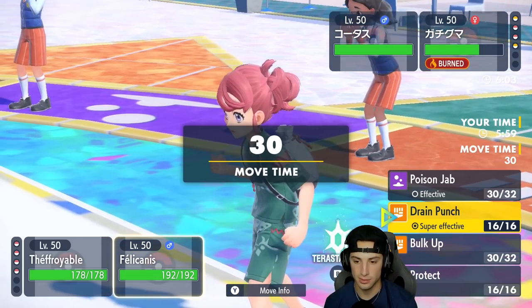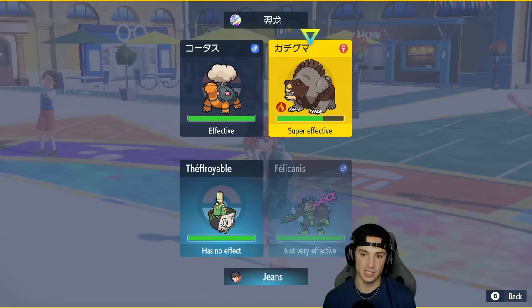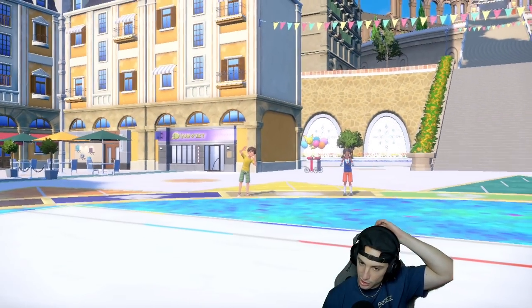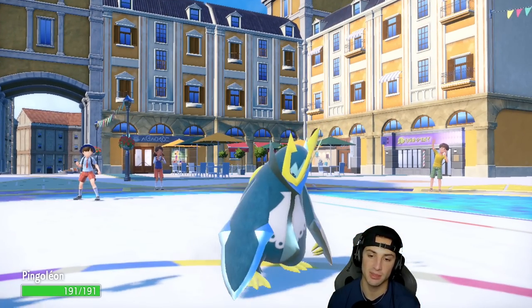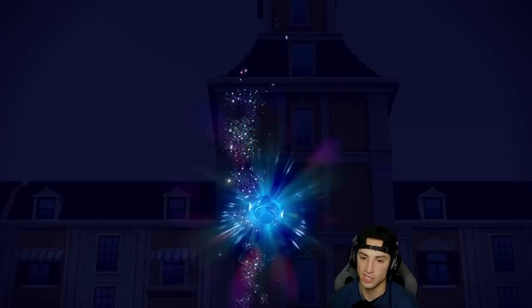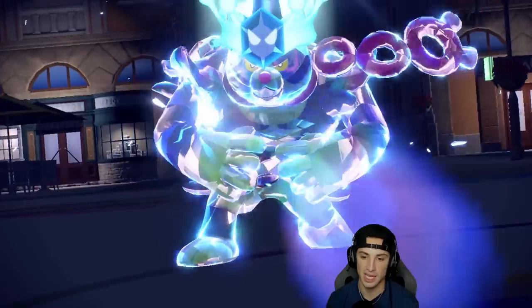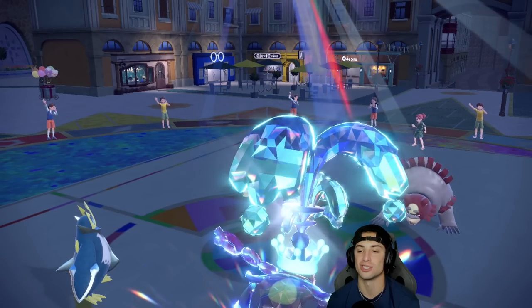I Terastallize Okidogi and rip a Drain Punch into the Ursaluna slot. Actually, I want to go after Torkoal because Eruption is just so powerful. Taking out Ursaluna is a great call if it doesn't Protect — I don't think it will since its Guts is already activated. Torkoal might Protect though. By Terastallizing, I cover both my weaknesses: I'm not very effective against fire moves, and I cover Okidogi's ground weakness to Ursaluna with the Terra type.